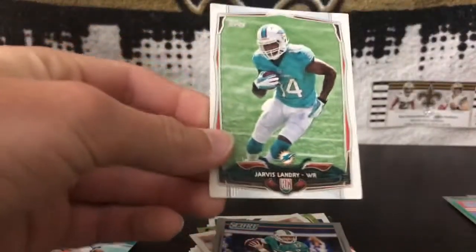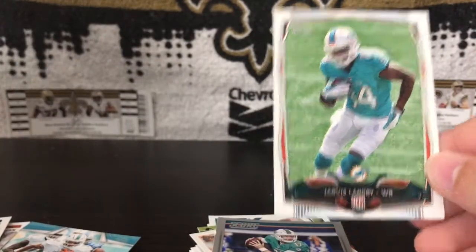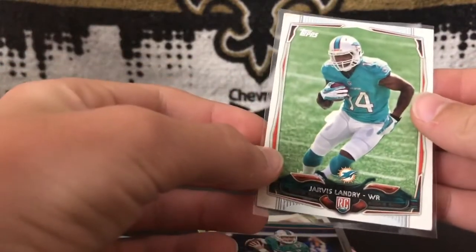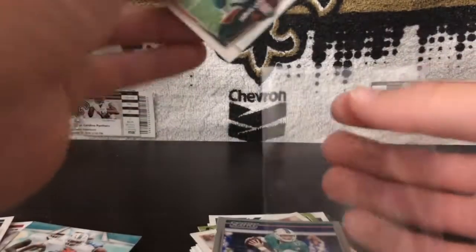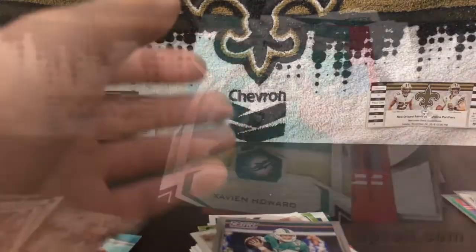So I was looking through Dolphins cards and I found this Jarvis Landry Topps Rookie. I really like Jarvis Landry — he's on the Browns, and I also really like Odell. They also went to LSU together. So it's a nice Topps Rookie right there.